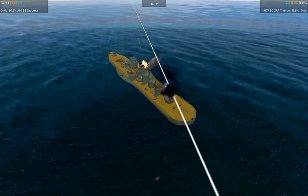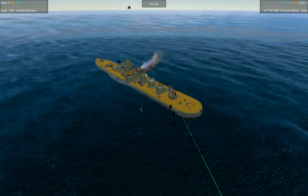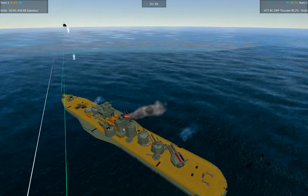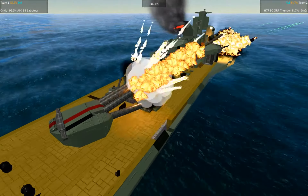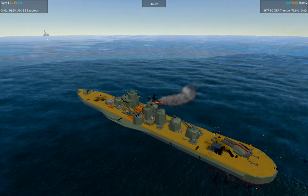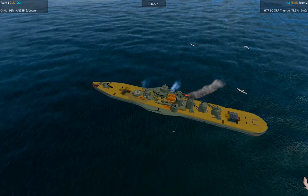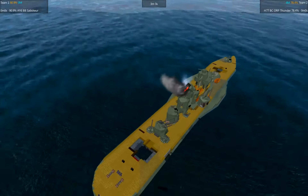Thunder starts to kite, dangerously exposing its citadel — so anything can happen. Volleys seem to be a little high for Saboteur. The front gun is starting to shoot, but unfortunately Thunder lost both front turrets. So only a portion of the rear turret — maybe all of the guns — are actually operational. This is a large loss of firepower. The front gun is done, so now it's only the secondaries that can do some harm.